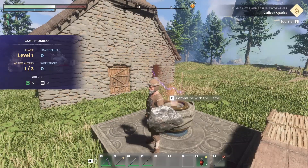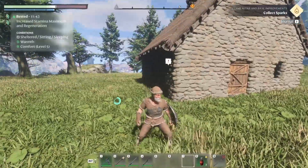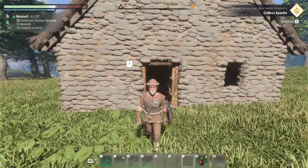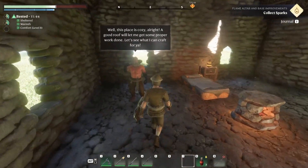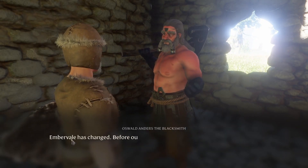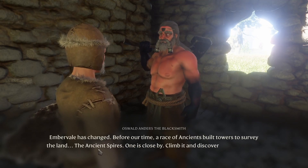We're back in Enshrouded. Last time we killed our first boss, and this NPC has something to tell us. After defeating our first enemy and scaling an ancient spire, our ember vial has changed. Before time, a race of ancients built towers to survey the land — the ancient spire is close by. Climb it and discover the world anew.